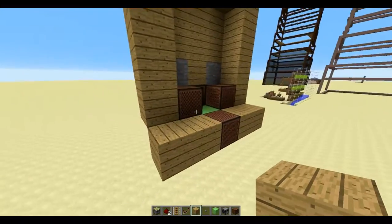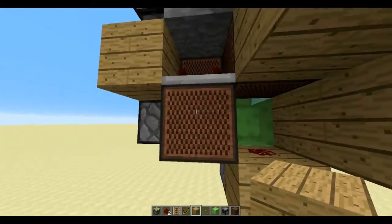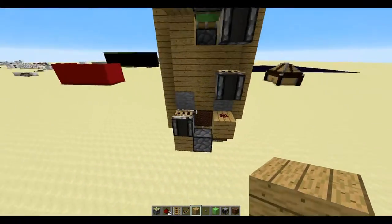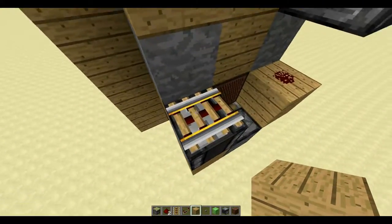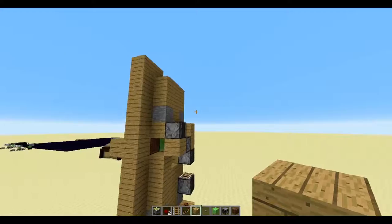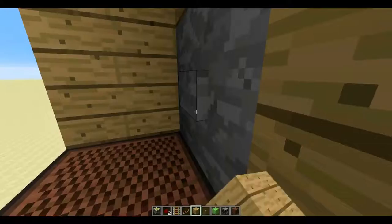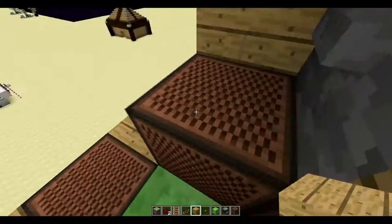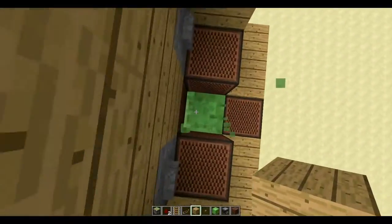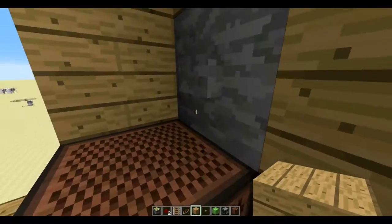We are going to have to make a lot of note blocks. Each floor also needs a repeater, two sticky pistons, some redstone, and one powered rail. It's modular, which means we can build up as high as we want. Basically it shoots you up, closes, and then you can make a choice whether to go up or down. Like I said, it's modular so we can do it as high as we want.